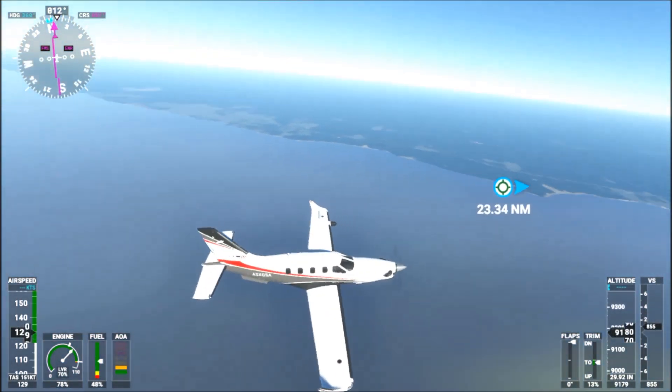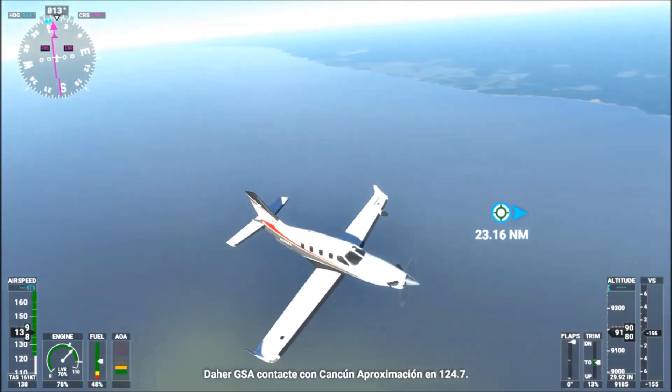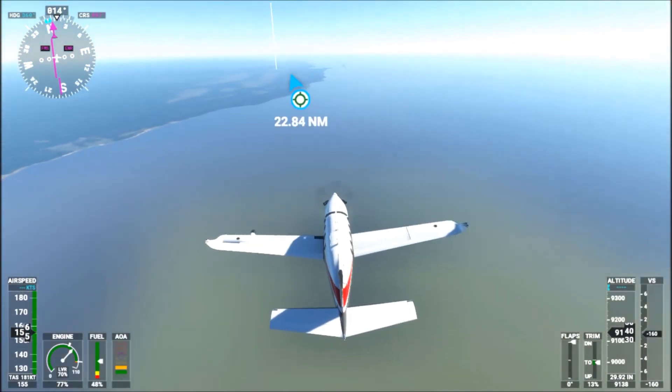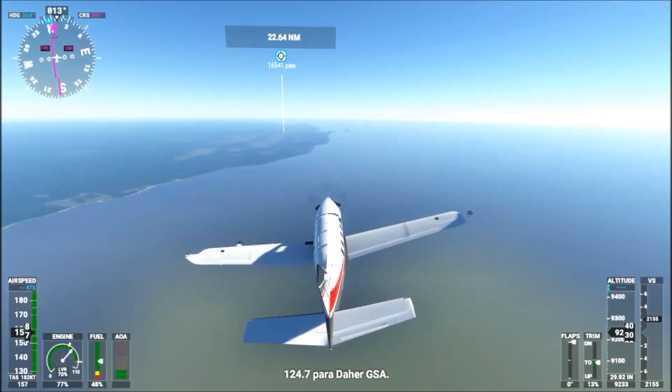The main mistake you are making to go down is to lower the nose of the plane. Never do that — don't do that — because it will increase the speed of the plane too much and you will end up crashing. That is not the correct way to slow down and make the plane go down.